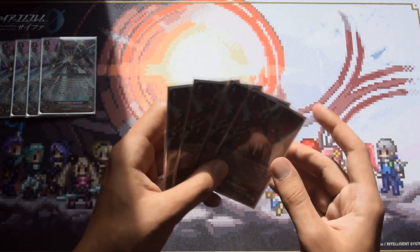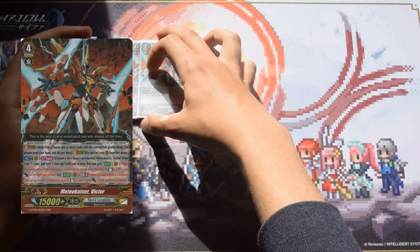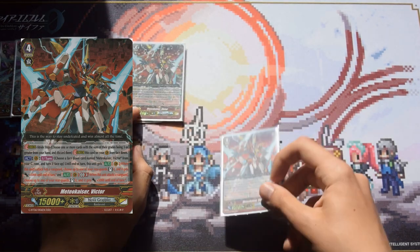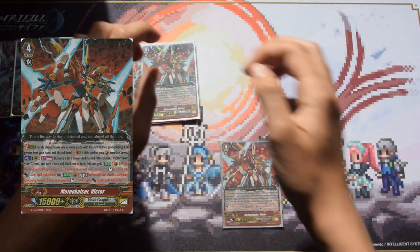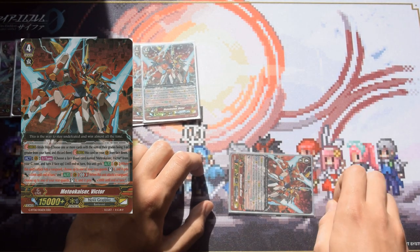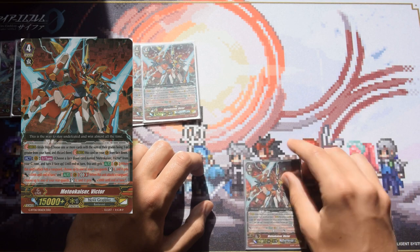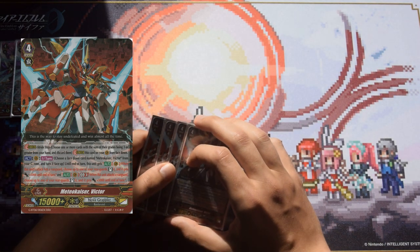Next we have Meteokaiser Victor, and we play four of him. He has two skills unlocked through persona blasting. After persona blasting in the main phase, when you attack on GB3 you can stand a card and give it plus 5k, and then if you hit you stand a card and give it plus 5k. Not hitting is always less ideal, but overall it's a good stride.